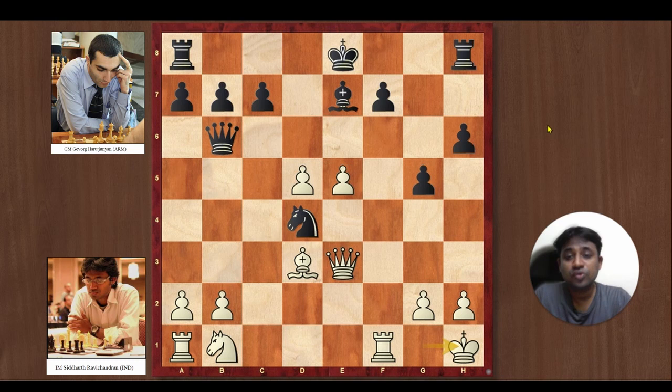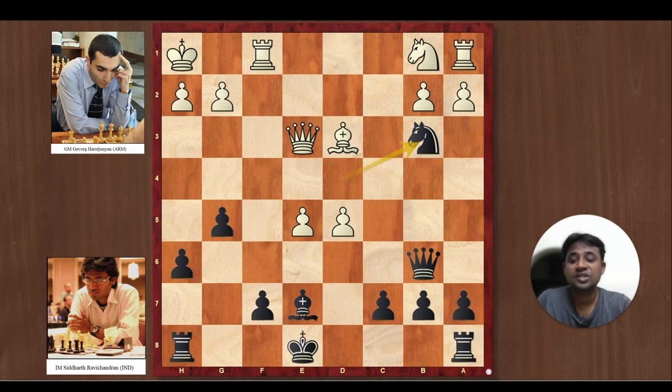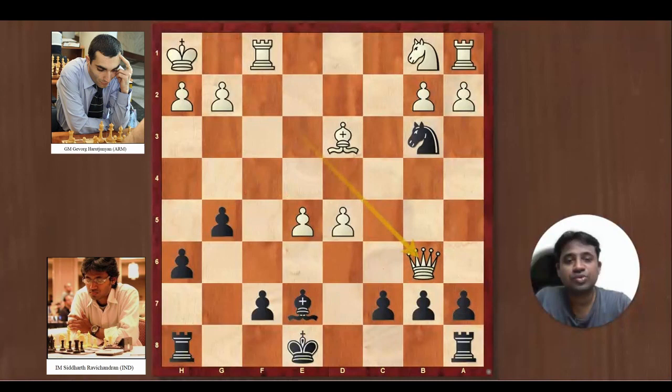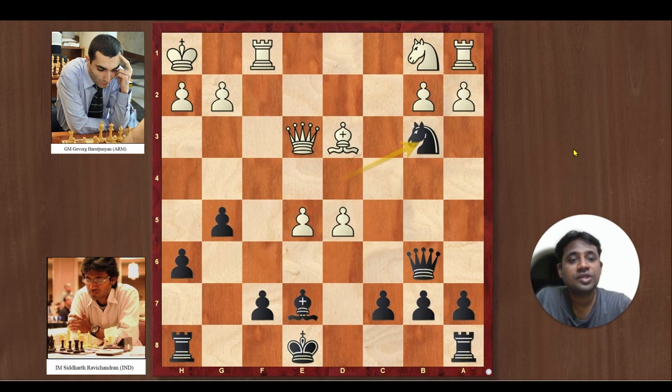When I played King h1, he came up with a brilliant move. If you want to think like a grandmaster, pause the video and try to find out the move played by Black. The move played by Black here is Knight b3 — an excellent move. Suddenly you realize that White cannot do Queen takes Queen because Black will recapture the pawn and you are losing the rook. And you cannot capture the Knight either because you're losing the queen. No matter what you play, White is losing the exchange. I had completely missed this move — when he played it, I was completely dumbfounded.